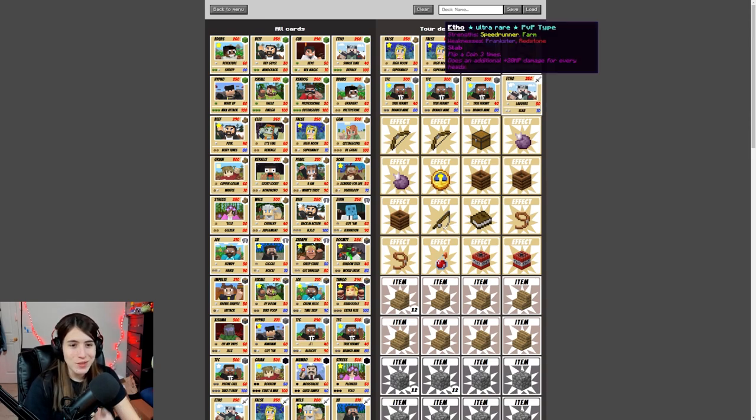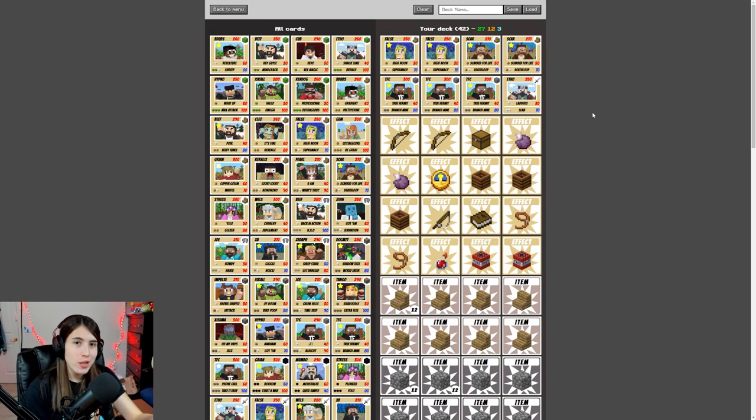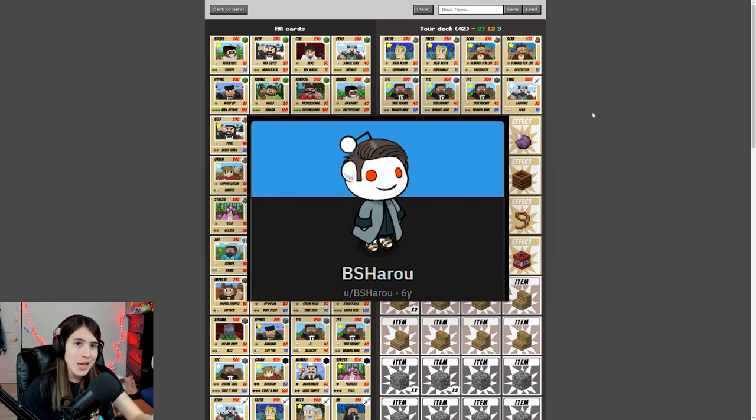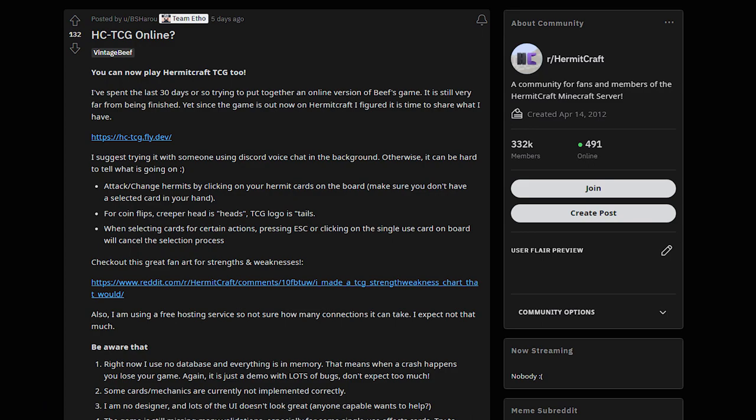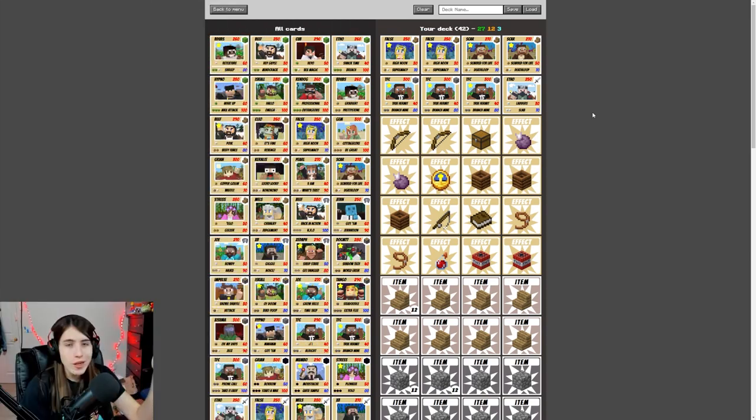Especially because I want to use this ultra rare Etho. I just want to use it — it's fun, it's cool, especially because it doesn't require any specific item or card. It can use any card for both its abilities, so you can literally shove it into any deck without needing the PvP-type item cards. If you want to play on this website, it is free for anyone to play. Bs Haru made it, and it's now open source. There will be a link in the description to the original Reddit post, which has a link to the website.